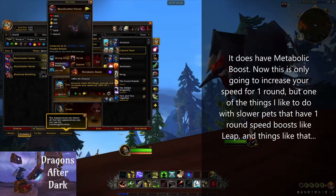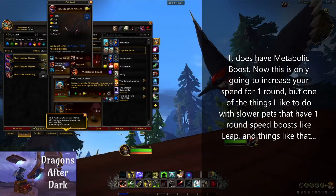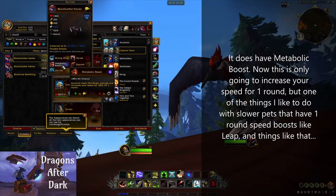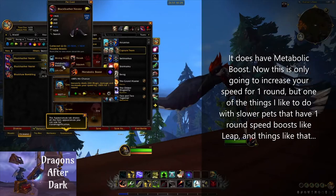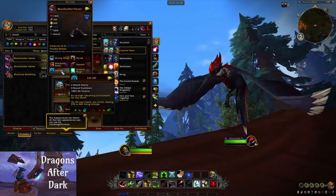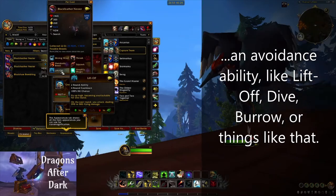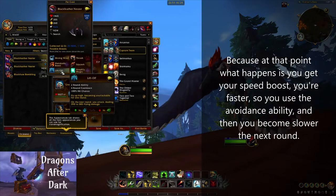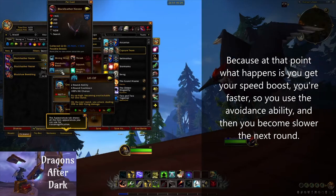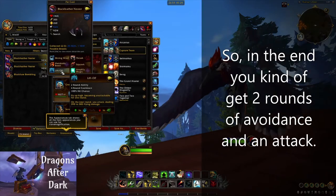It does have Metabolic Boost. This is only going to increase your speed for one round, but one of the things I like to do with slower pets that have one-round speed boosts like Leap is to use the speed boost like Metabolic Boost and then use an avoidance ability like Liftoff, Dive, or Burrow. At that point you get your speed boost, you're faster, you use the avoidance ability, and then you become slower the next round — so in the end you kind of get two rounds of avoidance and an attack.